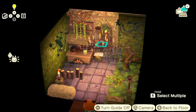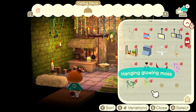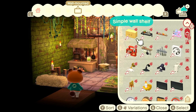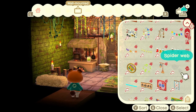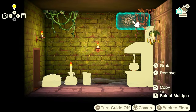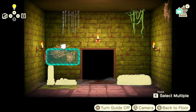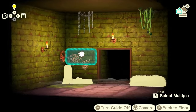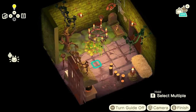Almost done. I believe there's a spider web or cobweb item somewhere — there it is. I'll put a couple on the wall, maybe in the corner so it's slightly obscured by the vine, and another one close to the stone, almost like the spider has used the mushroom wreath as a home and then moved on to the wall.